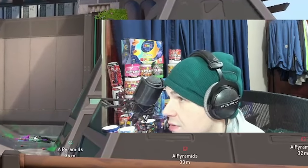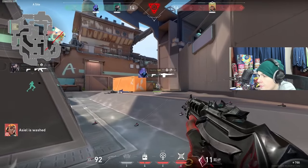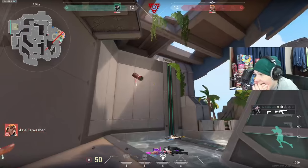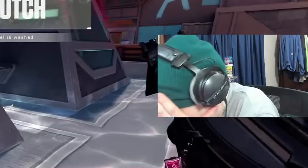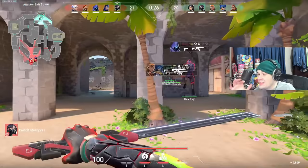DD ends up getting a 3K spray-down with the Odin and now it is a 2v2. Mojo gets cleared by Mullet — this is going to be a 1v2. Let's see what ACL can get done. ACL can't get his crosshair off the ground. No chance. This is what needed to happen — this is where it ends. This is the first time that squad has gotten an attacking round in like 10 rounds.